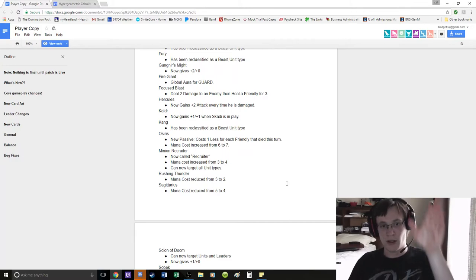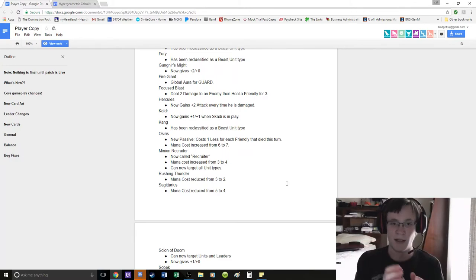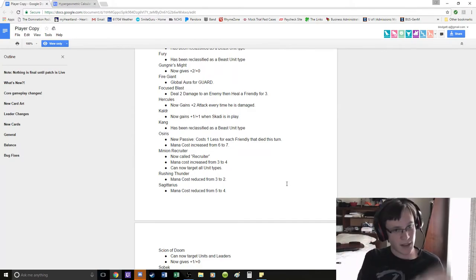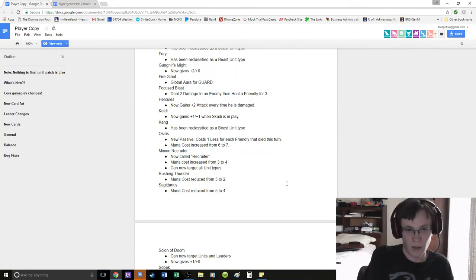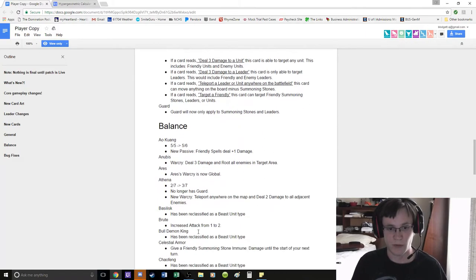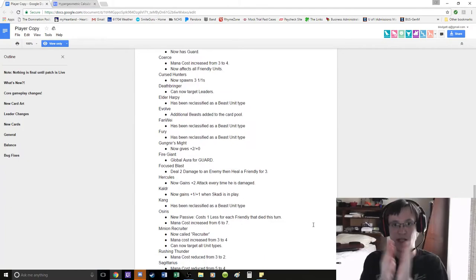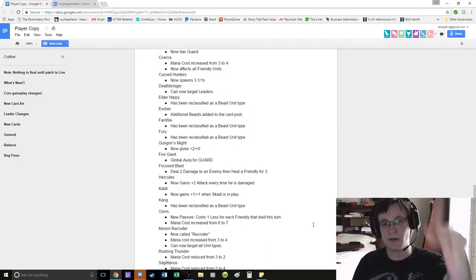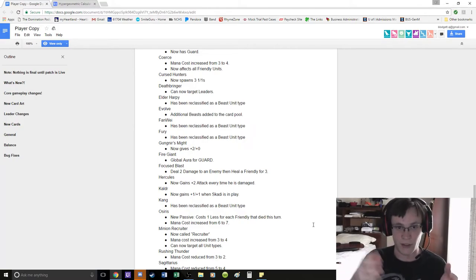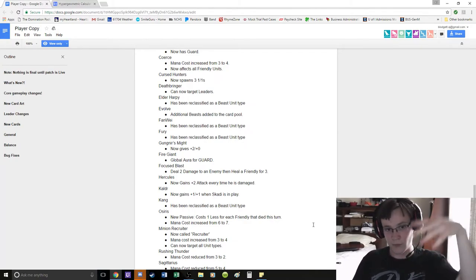Fire Giant: Global Aura for Guard. Fire Giant just got really, really good. Because now you can hide this Fire Giant in your backline and nobody can kill your summoning stones until they kill a 7-7 they can't get to. Guard is still insanely strong. I feel like Fire Giant might be a one-of guard unit like what Celestial Armor does — you're taking one turn, now you have 7 damage, they have to kill this 7 health object that does 7 damage back before they can end your life. And it develops a 7-7, so it's much, much better than Celestial Armor. You can Fire Giant into Annihilation every time.